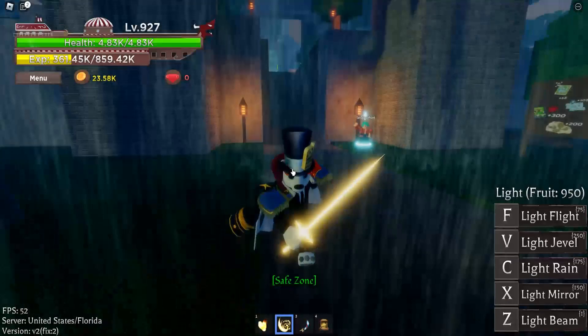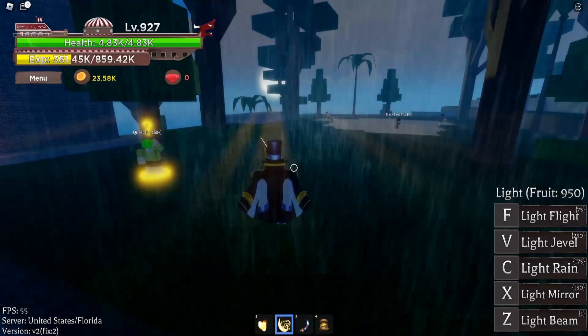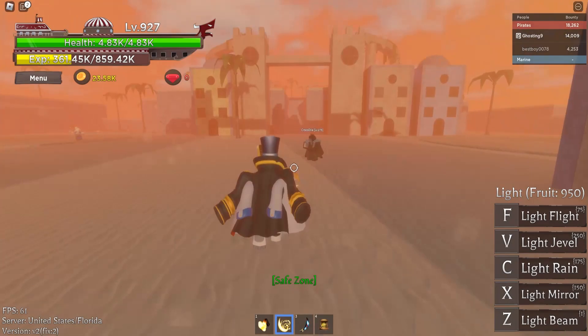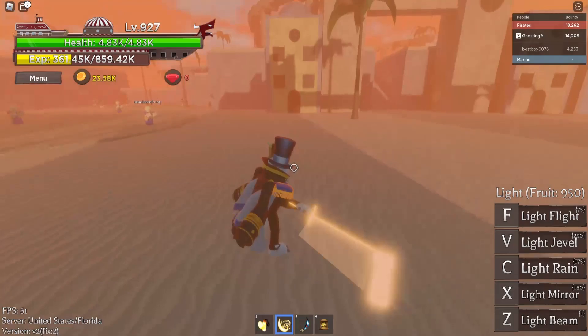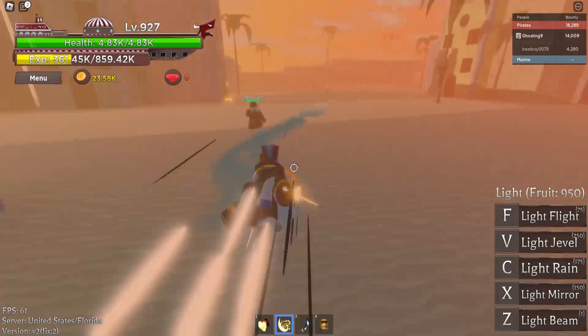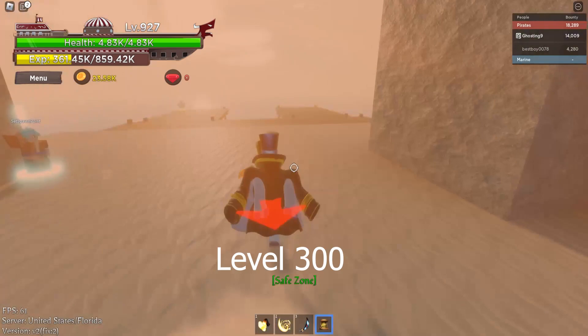Then you're gonna go into Park. So we've arrived here at Dark Palace. There's only one quest here at level 150 — you're gonna grind until you reach 200, then you're gonna go into the Desert Island. So we've arrived here at Sand. Level 200 is right there, 250 is up here, and the boss is at 275. Then you're gonna grind here until you reach 300.